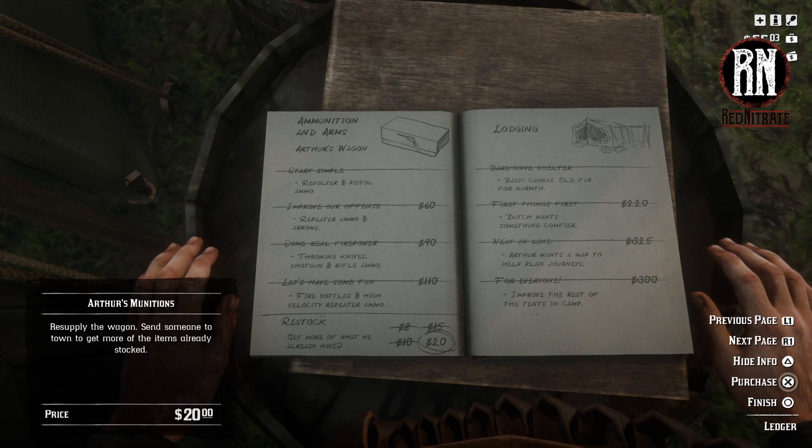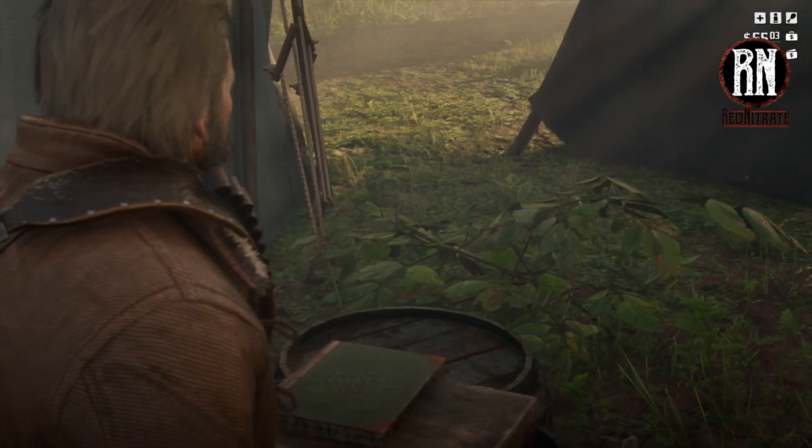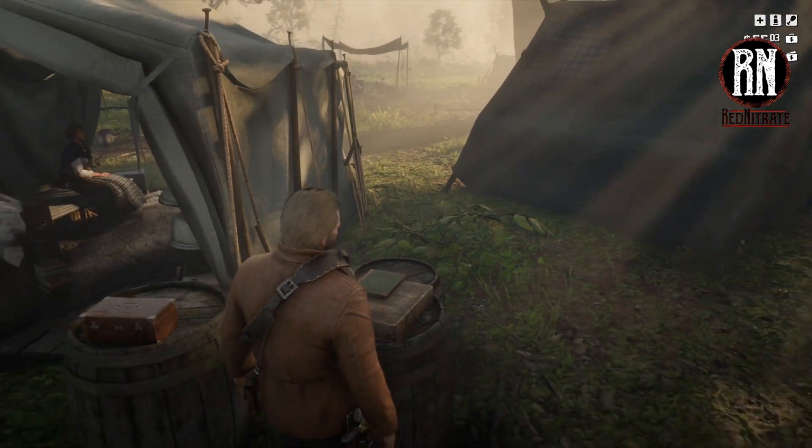Especially when the fast travel itself costs $325, but we've got to do what we've got to do. Purchase Dutch's upgrade first, and then once that's been purchased, purchase the next one down called 'Next in Line,' where it says 'Arthur wants a map to help plan journeys.' Purchase that for $325 — a little steep but very worth it. Close the ledger once that's done.